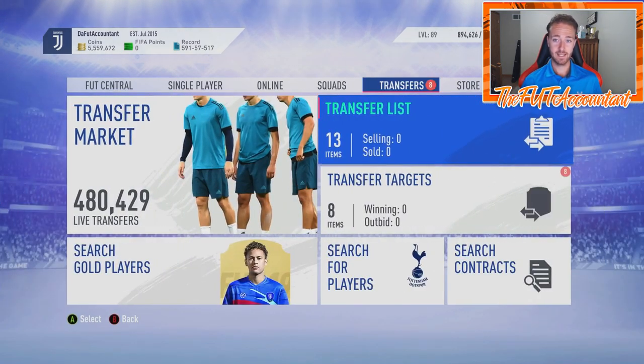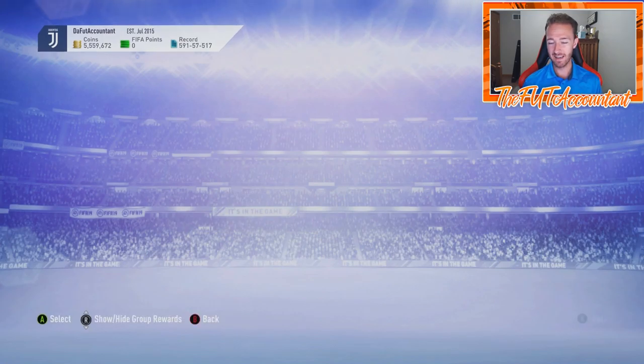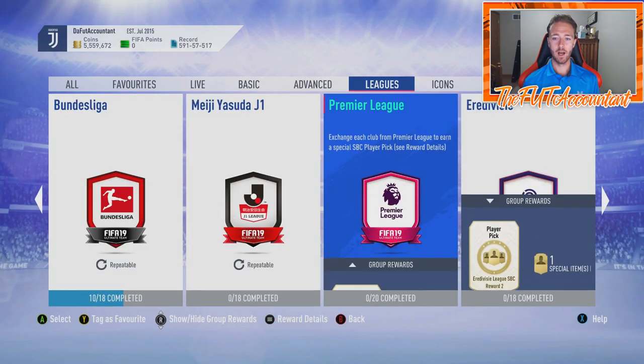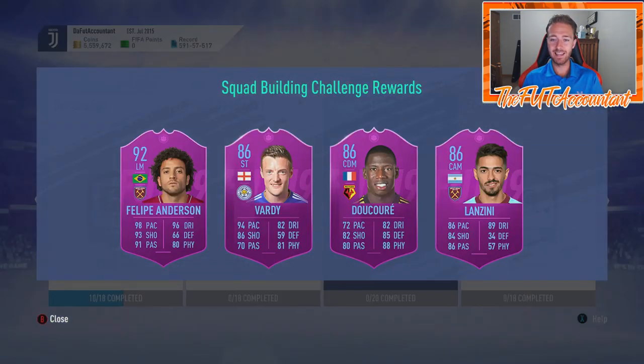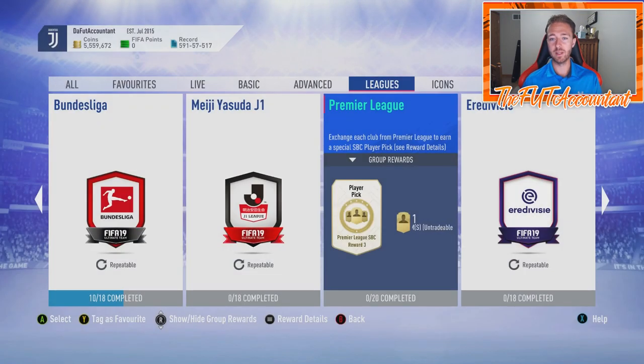I wouldn't expect to see another League SBC refresh this week — probably next week, maybe one per week or one at the very end of the week. EA definitely saw how hyped it was today, and they see the League SBC costs going up, which drains coins from people's clubs — and they like that. I'm glad they did the Felipe Anderson SBC refresh right — the first time they did it was a big surprise and people loved it, and they did it again the right way with a beast card.